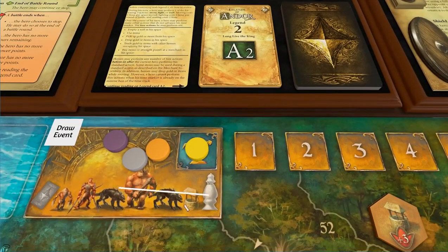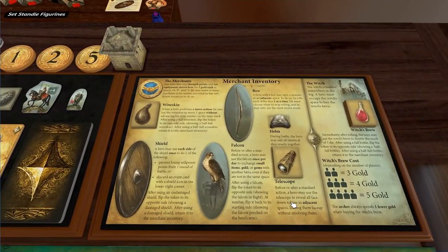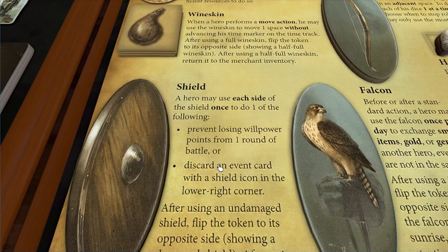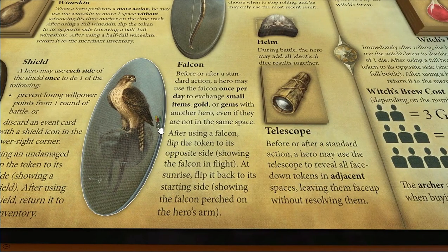That is this box here. So even if you are on space seven, you can still do free actions. This is the merchant inventory — we are going to be utilizing some of these. The wine skin just allows you to move an extra space without advancing the time track. The shield prevents you from losing health during a battle, but its more important ability is that many event cards will have a little shield in the corner — you can use the shield to discard that card. You don't have to redraw the event, so you basically cancel the event, and the events can really hurt you in this. The Falcon is also very good — it allows you to trade items with people who are not on your space.